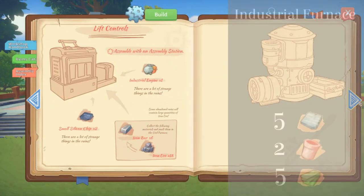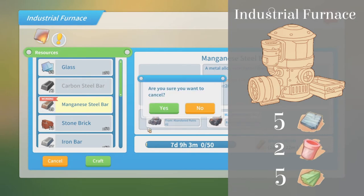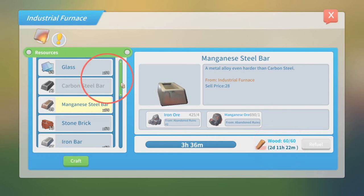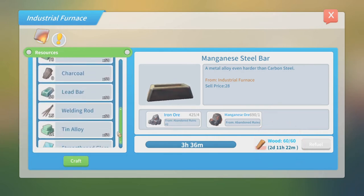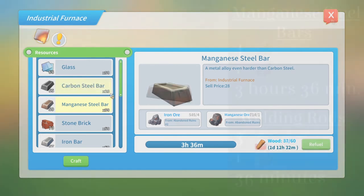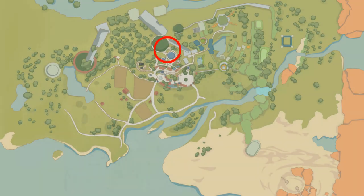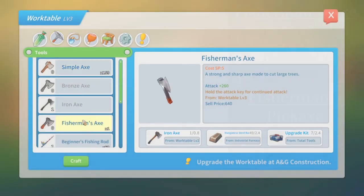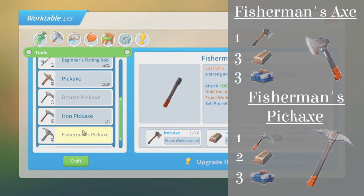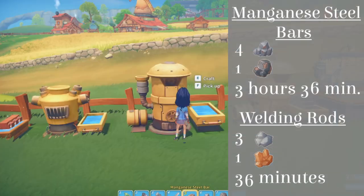Next up is the Industrial Furnace. The only way to obtain the diagram is to give Petra 10 data discs and wait 6 days to receive it in your mailbox. The fuel capacity is 60 wood and it can create up to 50 of the same item at once. It can make the same items as the Silver Furnace with greatly reduced crafting times, and additionally can craft Manganese Steel Bars, which require 4 iron ore and 1 manganese ore — both found in Abandoned Ruins Number 2 — taking just over 3 hours and 30 minutes. Manganese Steel Bars can upgrade your Iron Tools into Fisherman Tools at a level 3 work table. It can also craft Welding Rods, made from 3 tin ore and 1 copper ore, taking just over 30 minutes.